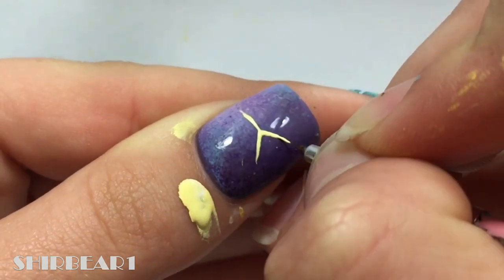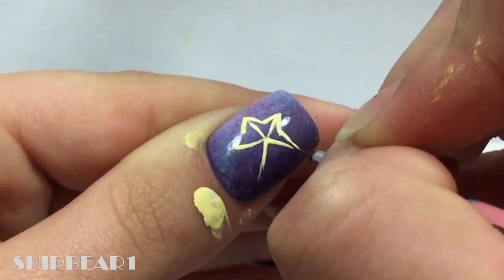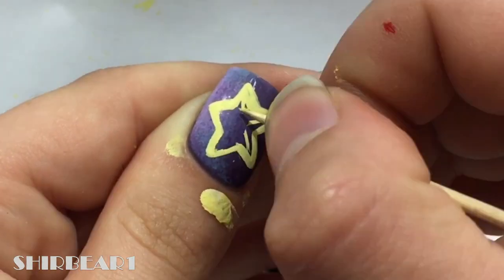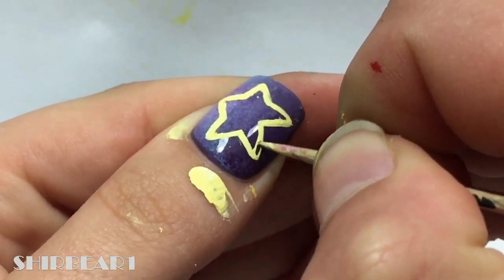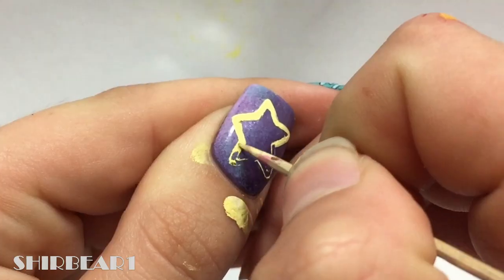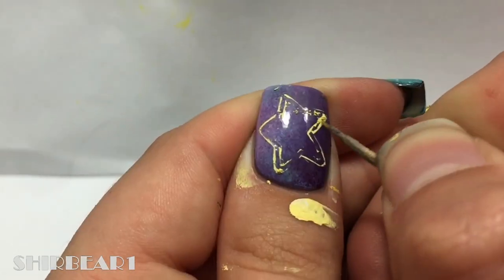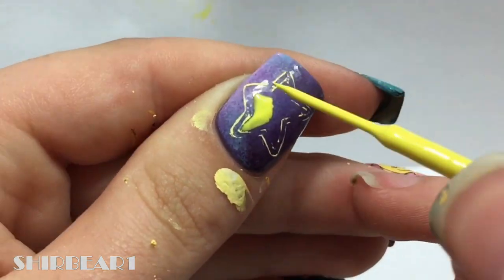So I'm like the worst when it comes to stars, so I'm painting 5 lines to create a shape. Paint a big thick yellow star and now scrape the inside of it. Fill the entire nail with liquid latex except the inside of the star.